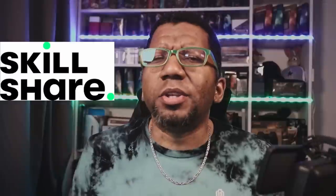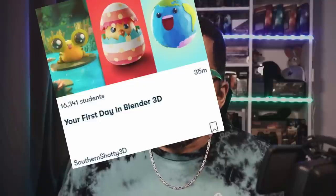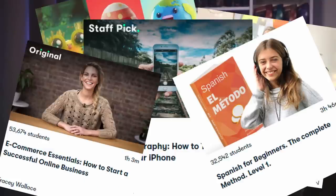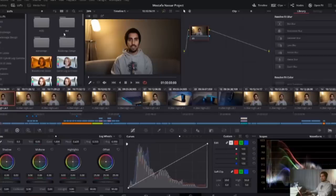Before we get into today's deck list, I want to tell you there's a cool thing you can do right now where you can learn a brand new skill for absolutely free with Skillshare. They're sponsoring today's video. They have lessons on animation, music, photography, starting a business, learning a language, or increasing your productivity. Matter of fact, I've been looking at a course from Mustafa Nasar where he's teaching me how to be better at DaVinci Resolve.